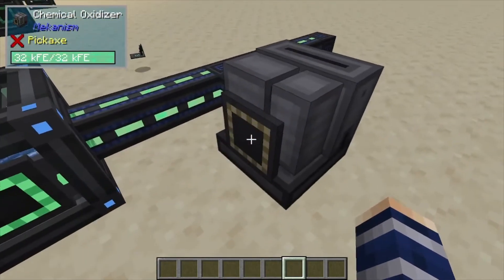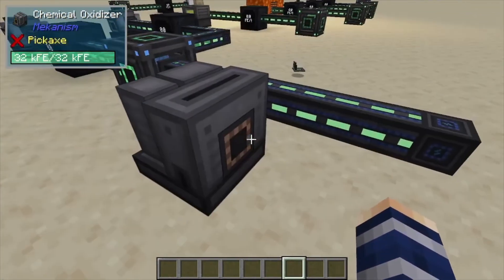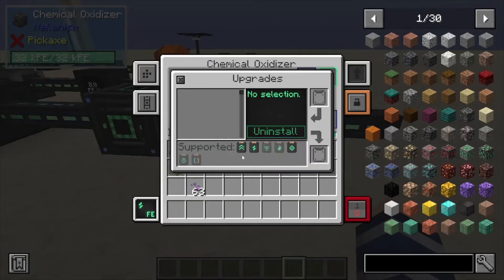Or output on the other side. Energy can come from wherever you want, but preferably not from the input and output sides. If we take a look inside, you can upgrade this with muffling, energy, and speed upgrades.